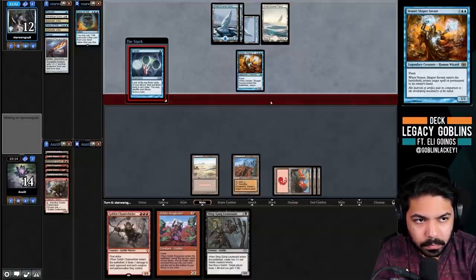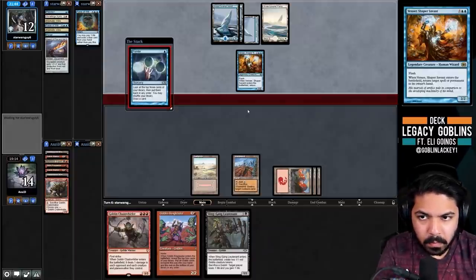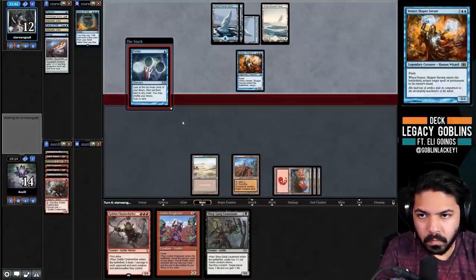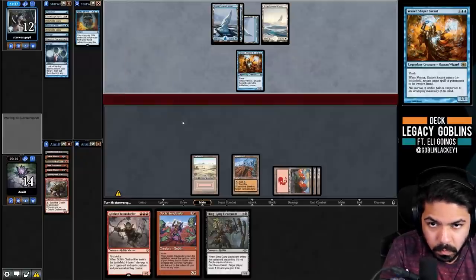Now that Sword of Fire and Ice is gone, that was their most potent threat. We have Sling Gang in hand for life gain, so it's hard for them to aggro us out with True-Names. They're at 12 - we're going to reload with Ringleader next turn. We'll probably draw land next turn so we can go wide.